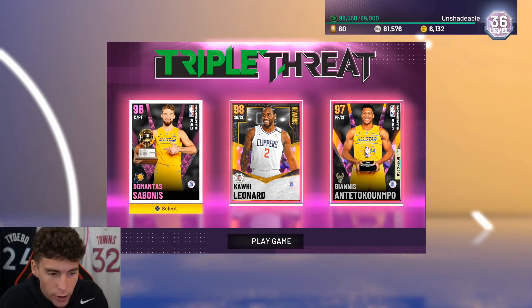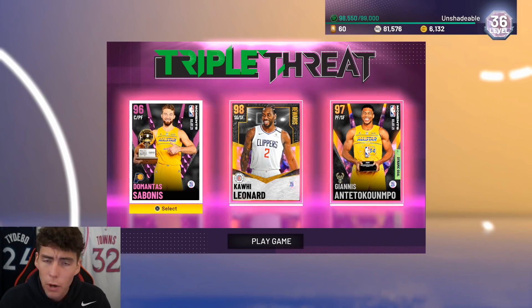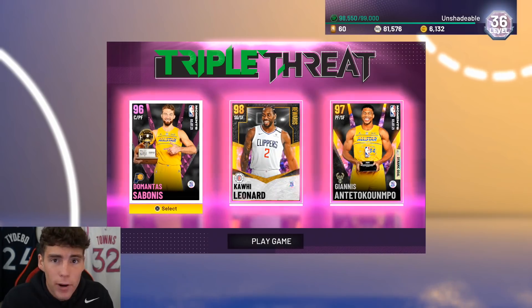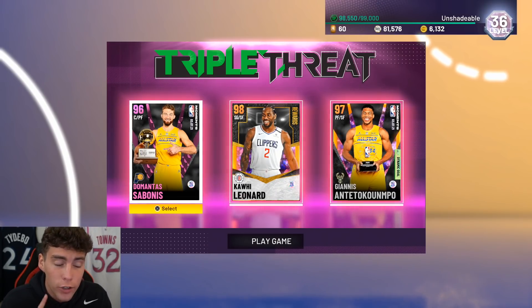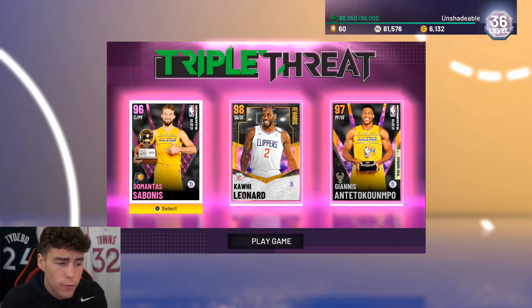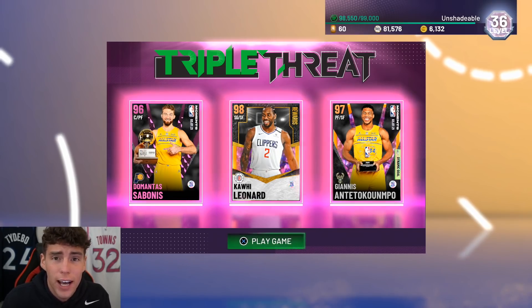Look at Sabonis — banking on the first possession of the game, you love to see it. In basically one minute of gameplay, Sabonis had two steals, eight points including two-of-two from deep on greens, and a showtime slam. Absolutely incredible performance from Sabonis in Team Unlimited — let's see if he can do the same kind of thing in Triple Threat Online.